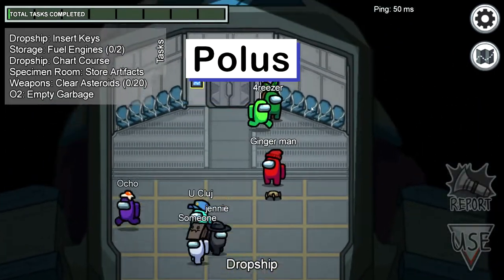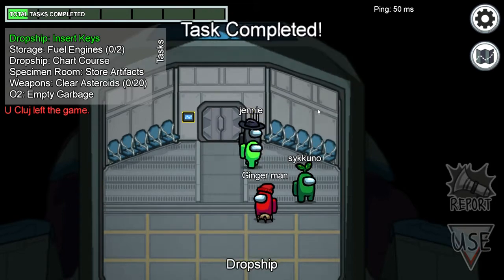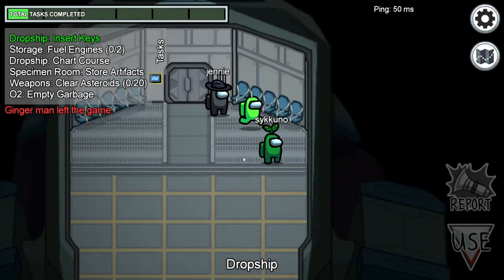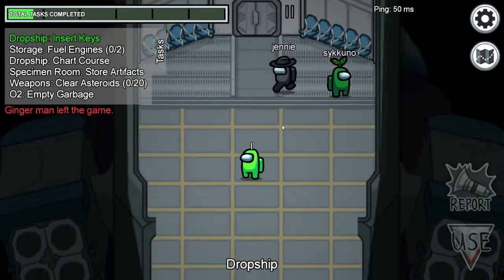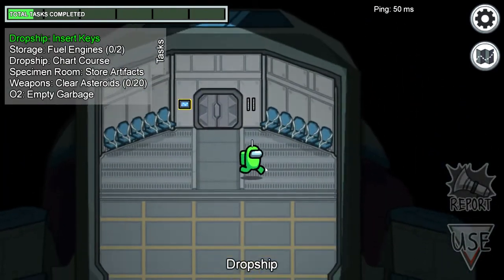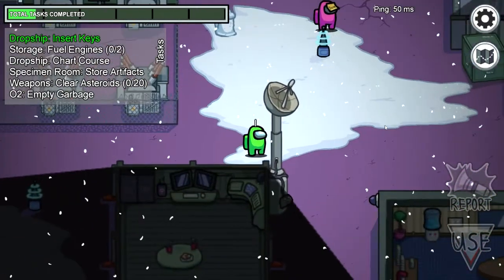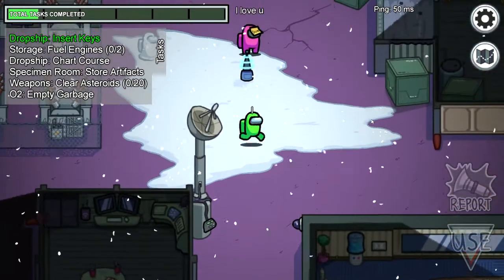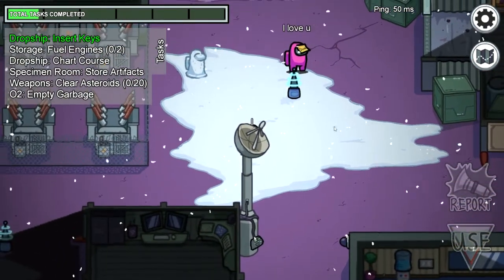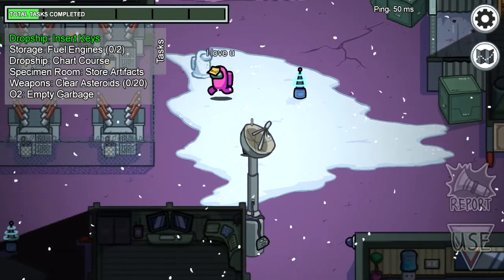Polus. By the way, when you have keys, everyone has keys, so you have to remember that. If you're the imposter and everyone runs away and you do keys, they will automatically know it's you because no one else has keys. Alright — hiding spots. The Polus map is the best for hiding spots. Right among this satellite dish — there we go.